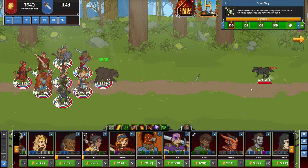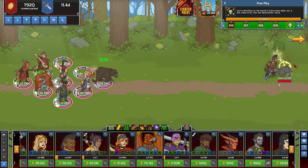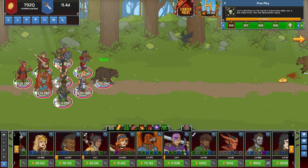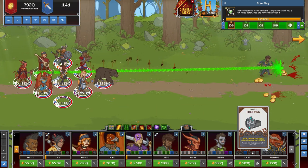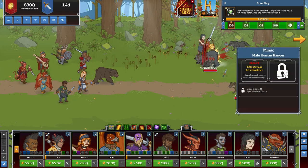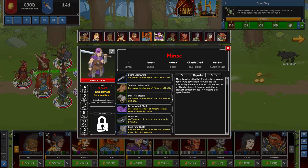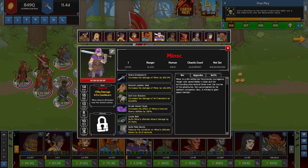As you can see, I don't have Minx in my group. The reason why I don't have Minx in my group is that he doesn't get affected by the charisma bonus.